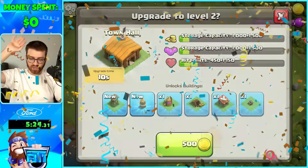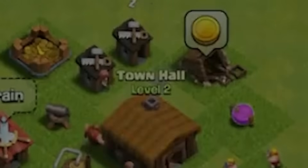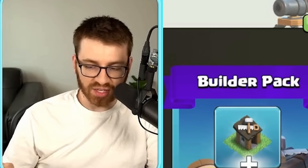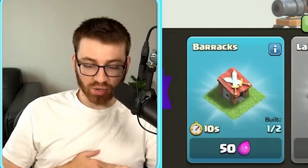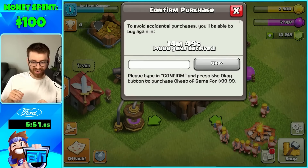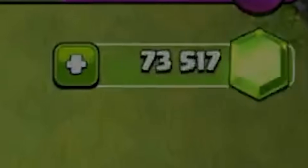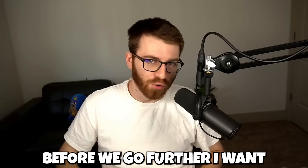It wants me to gem that — no. Now that we're Town Hall 2, we have the shop. We can gem 3k gems. Here's that code — use code BT1 if you're gemming. If you want to support me, guys, it helps me make these crazy videos. It's already asking me for confirmation — yes, I want to do this. The first 1000 gems have been purchased, let's get to work.